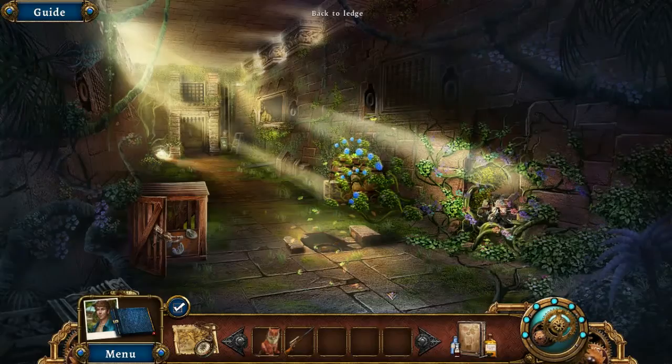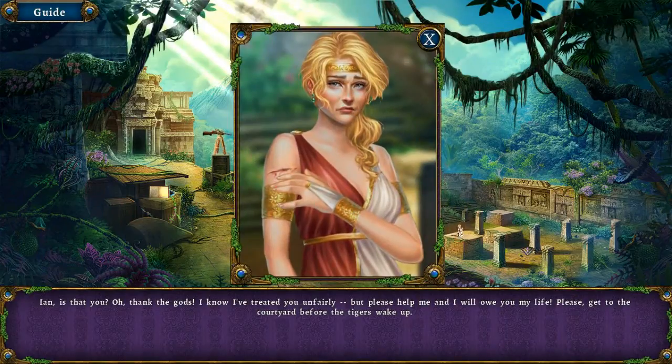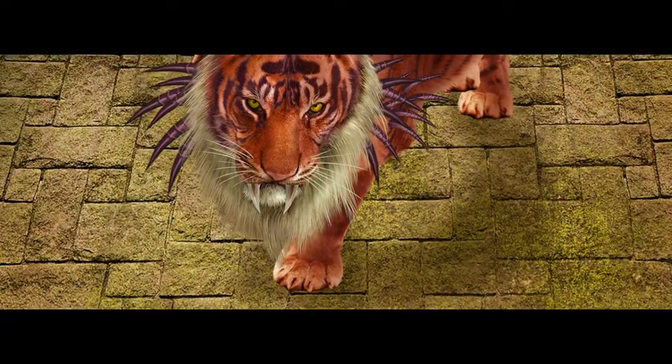We have tranquilizer darts — let's go tranquilize some tigers! Cassandra calls out: 'Ian, is that you? Oh Ian, thank the gods. I know I've treated you unfairly but please help me — I will owe you my life. Please get to the courtyard before the tigers wake up.' I was wearing my headphones wrong — that's why the audio was off. Alright, I'm on my way to the courtyard!